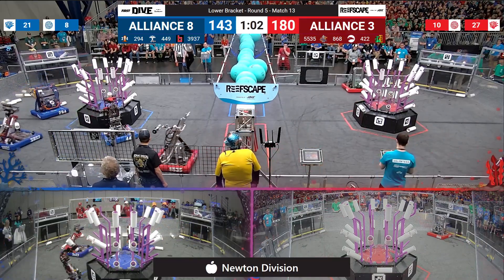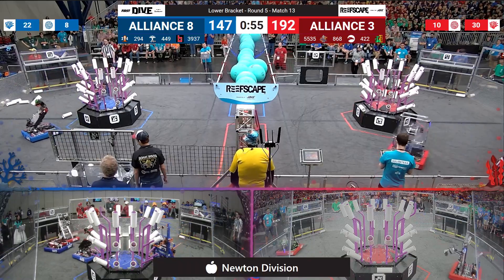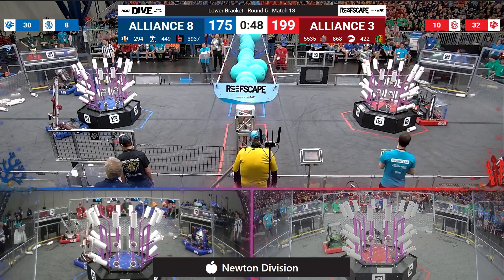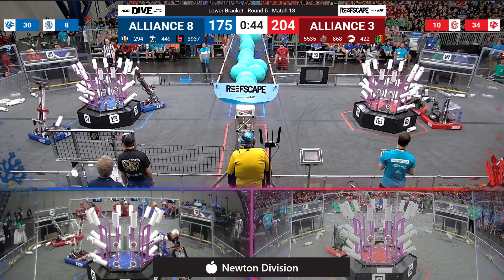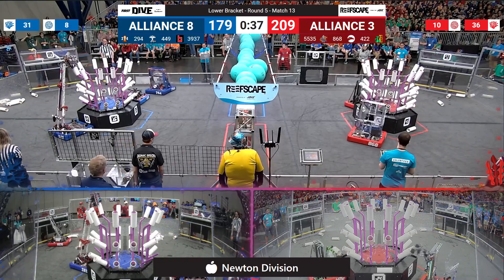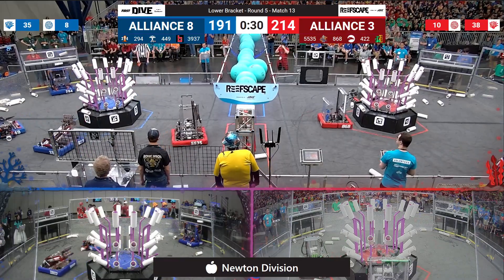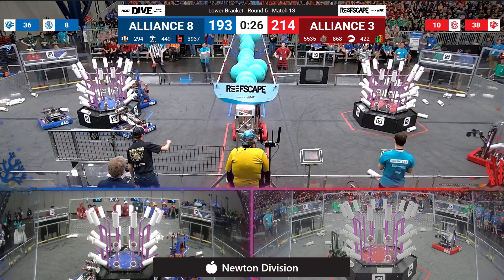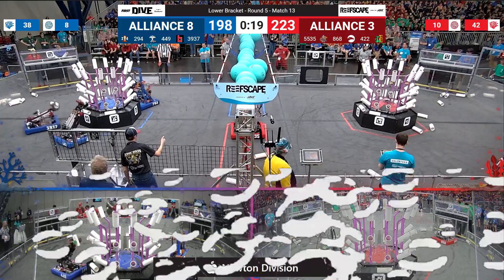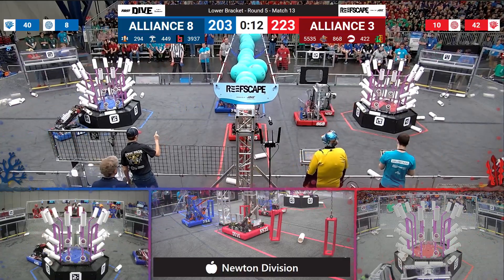That'll be the end of algae for this match, and there goes Red Alliance starting to play defense to slow down the Blue Alliance even more. Red Alliance has completed their top row. Blue Alliance has almost completed their top row — not many places left to score coral on the Red Alliance reef. Racing to catch up, they look now down at level 2 to see if they can fill that reef all the way down. Breakaway looking to pick up off the ground with about 20 seconds left. Almost complete there for the Blue Alliance, but Red Alliance has filled that reef.